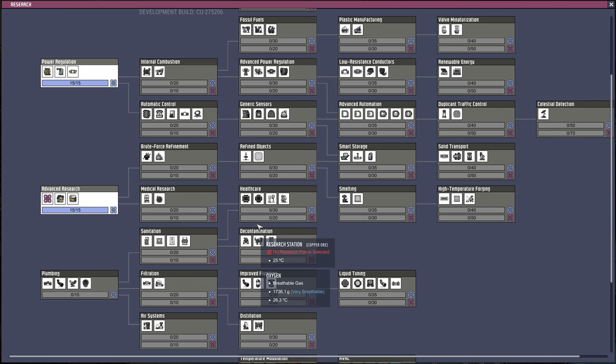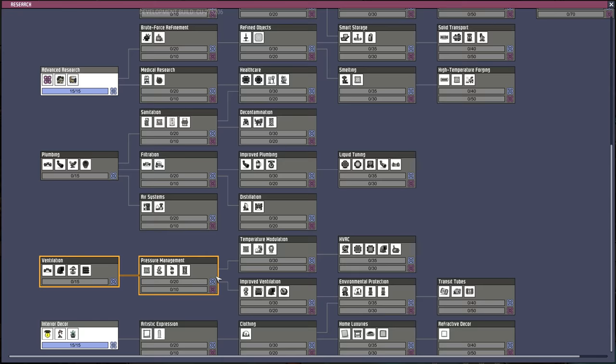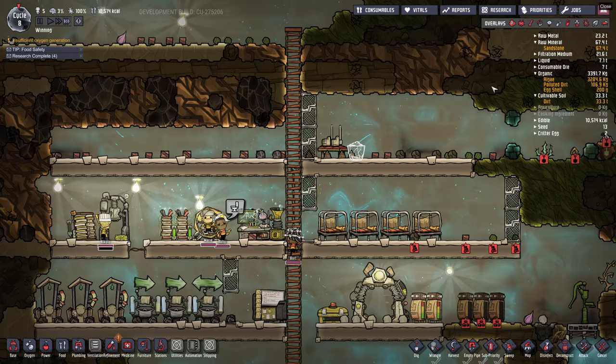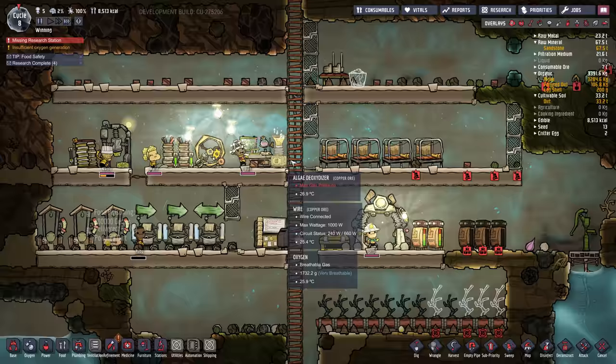We're not researching anything at the moment, so I'm going to select our next thing. It's kind of up to you at this point. Artistic expression is useful because you can make paintings, which provide more decor and keep them happier. I got a 'missing research station' message — I've researched something that requires the supercomputer, which we don't have built yet.